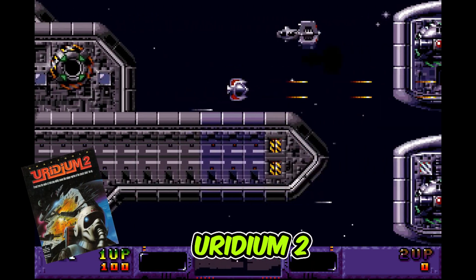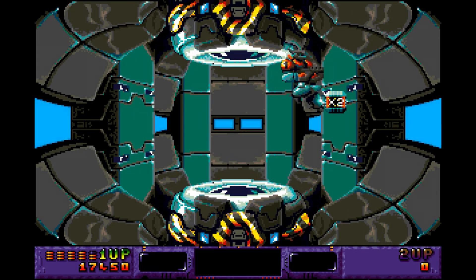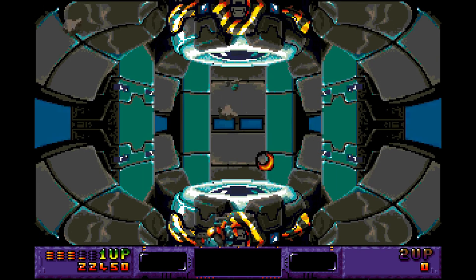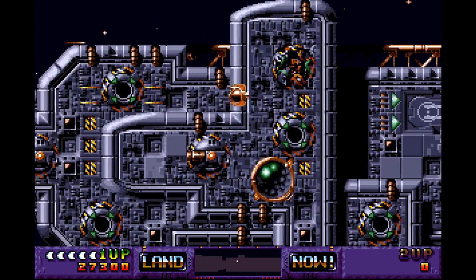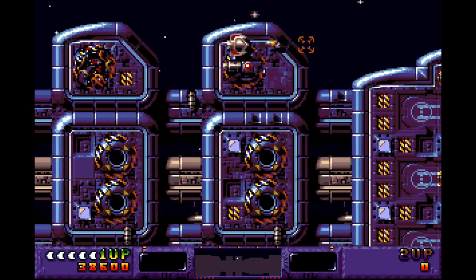Next we have Uridium 2, a big hit on the Commodore 64 and an updated remake for the Amiga. Amiga Format gave it 94, calling it a 'classic game brought bang up to date — wonderful graphics, loads of blasting.' The review says: 'Those who remember the original will be glad the feel is still there, only better. Forget all the namby defender clones — Uridium 2 is the defender variant.' I played the original more on the C64, but the Amiga version is probably superior.